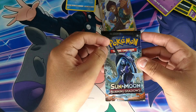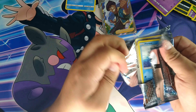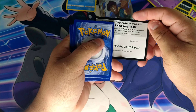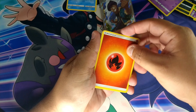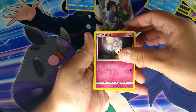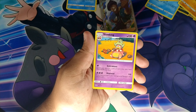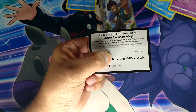Last pack, here we go. No luck though. We get Fire Energy, Pineco, Horsea, Sandygast, Morpeko, Brawler, a reverse Bewear, and a Slowking. And here's the last code card.